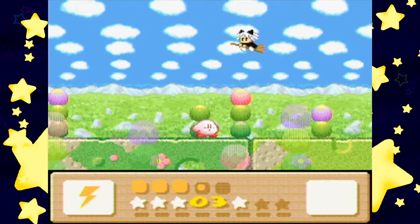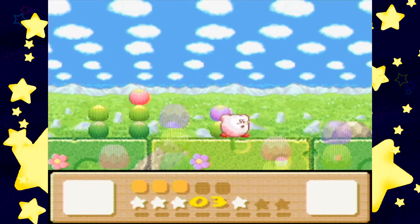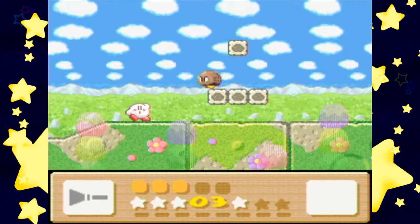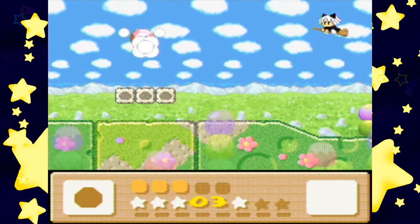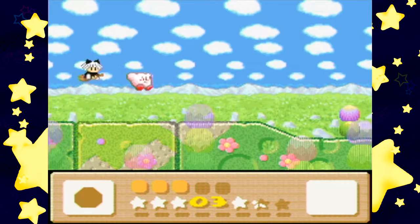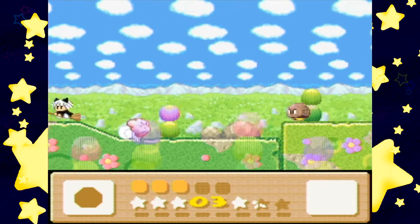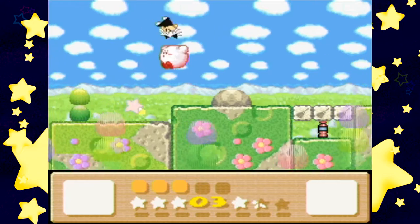Oh my gosh, I love this character — it gives you broom ability. I just wanted to mention that character's name is Kiki, and I love Kiki's Delivery Service. I love Studio Ghibli and I've seen most of their films. It's a fun little tribute to Kiki.